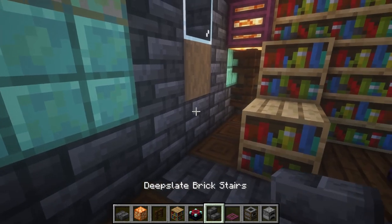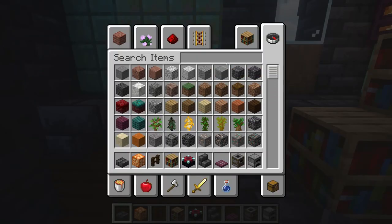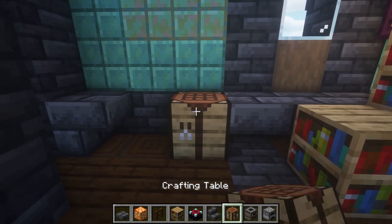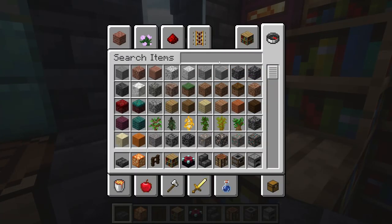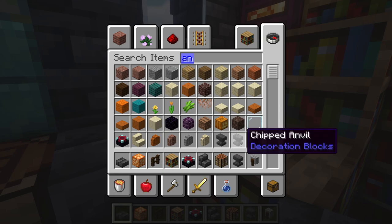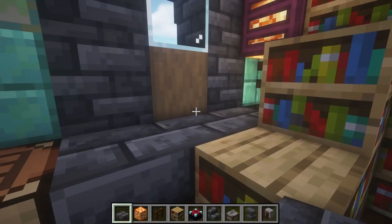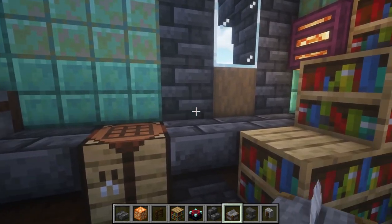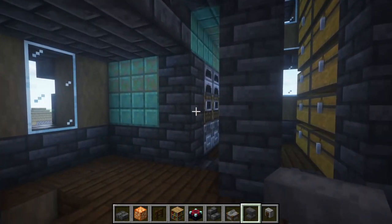Let's come in with the crafting bench and do that right there. So we have a little work area. We will need a grindstone, an anvil, and a stone cutter. Let's do our stone cutter like so, and then stick the anvil right there. And now we have a little work area.